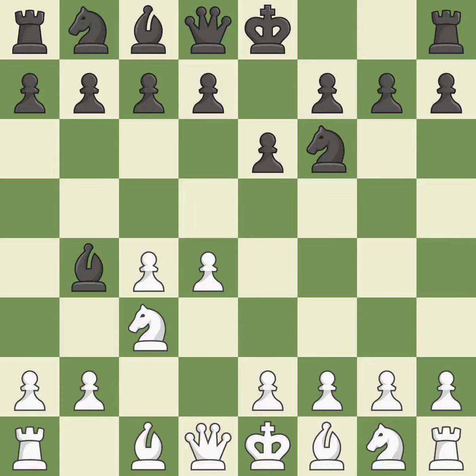In the Nimzo-Indian Defense, Bb4 pins the knight on c3, preventing it from moving or protecting e4, and threatens to trade, disrupting White's pawns after bxc3.